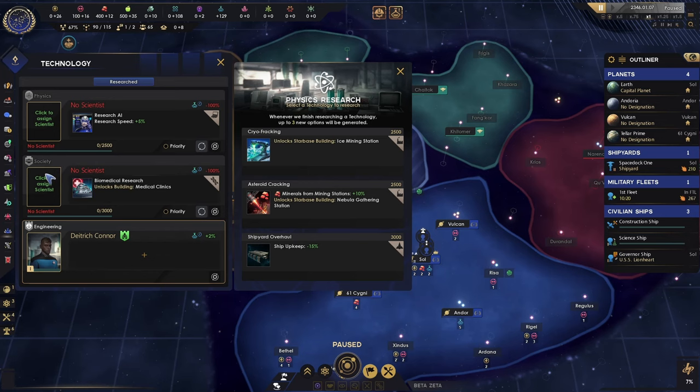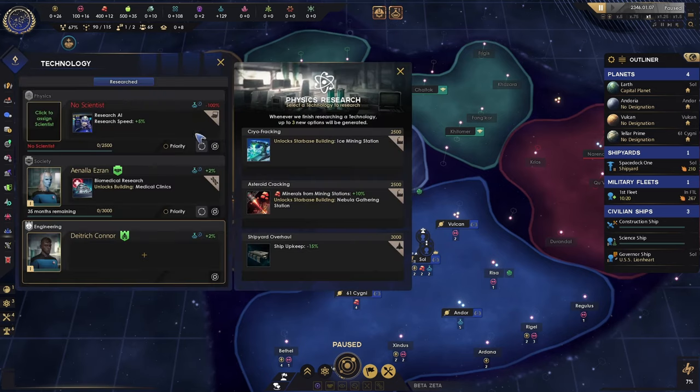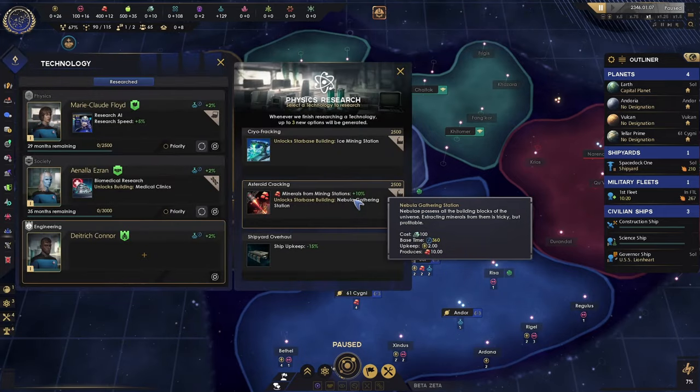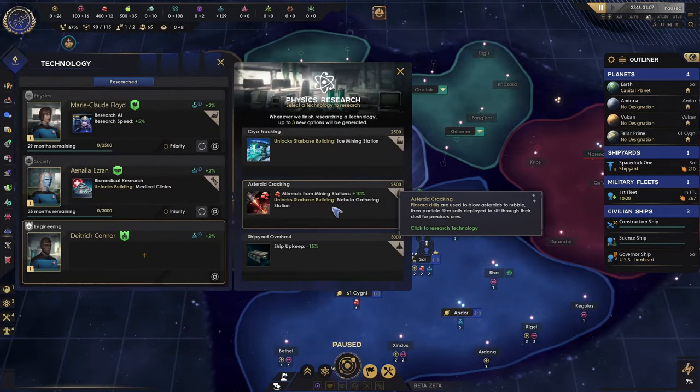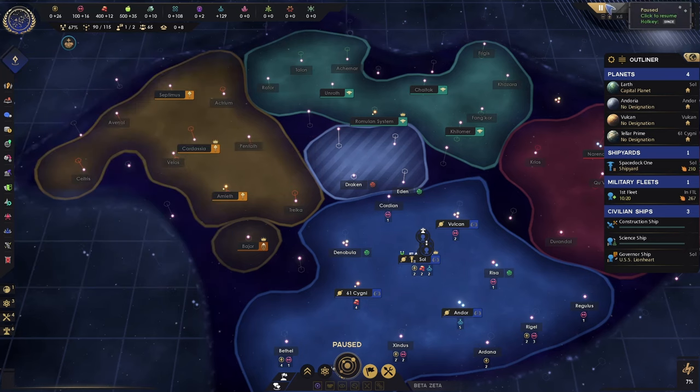I'm going to put scientists on these two. They're available — that'll work. We'll do minerals on that one; we will need minerals for sure. We'll set a priority on physics, because we want to push physics stuff faster since it's the research speed side of things. We'll probably get multiple updates for science speed through there.